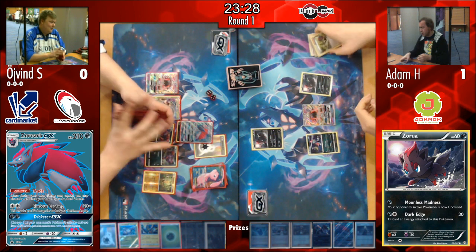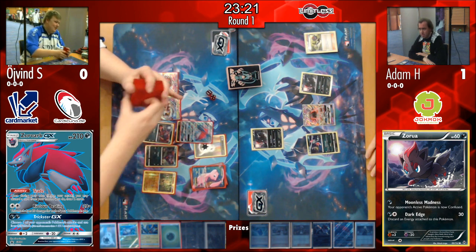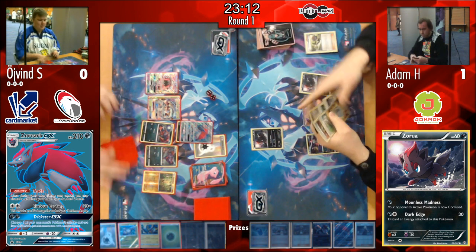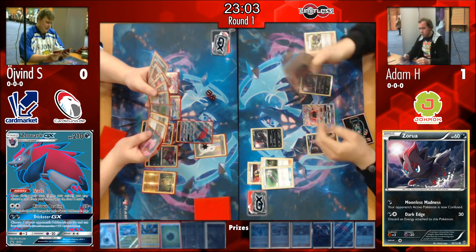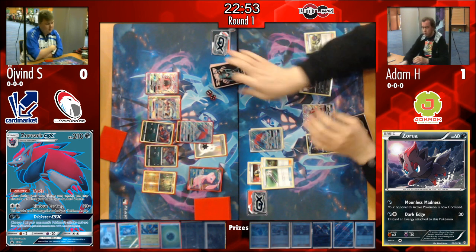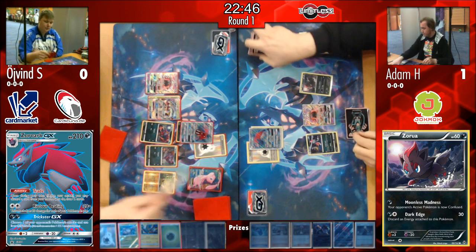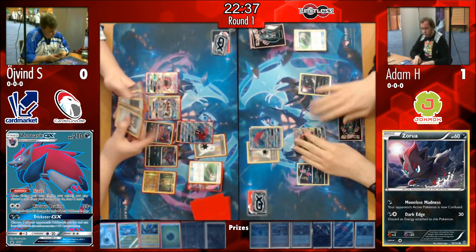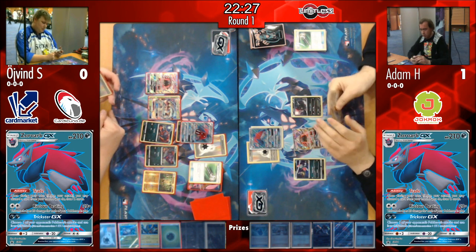The Mindjack play isn't actually available to Adam right now — he just needs a Zoroark GX and energy. Øyvind doesn't have a Max Potion in hand either. We see Adam Ultra Ball, discarding Mallow and a Zorua. Discarding Mallow is potentially costly — only two more Puzzles to retrieve things, and last game Mallow was huge in getting the Mindjack. Adam's hand didn't really leave options; he decided straight away he couldn't use that Mallow.